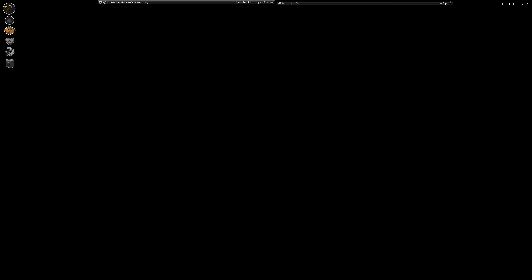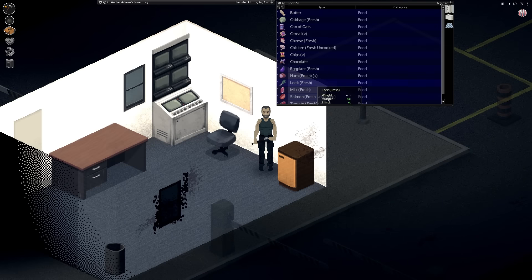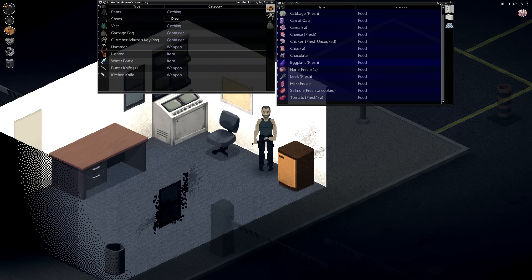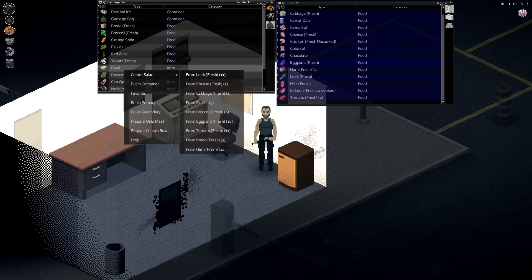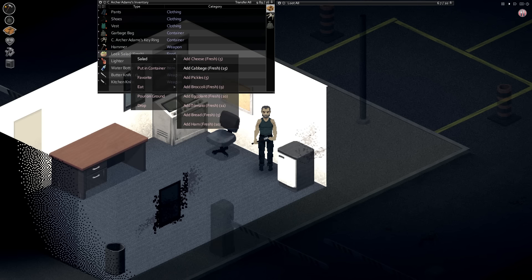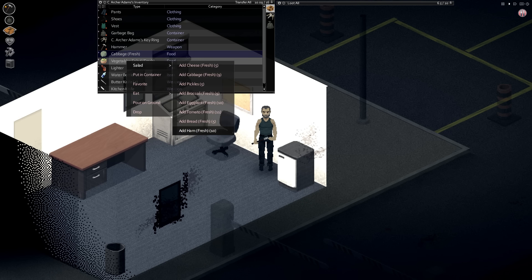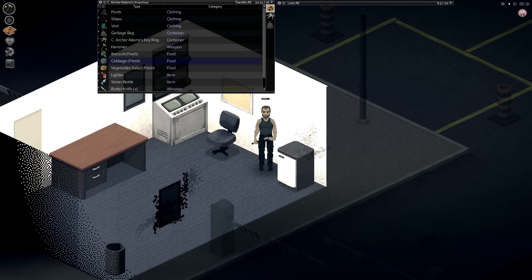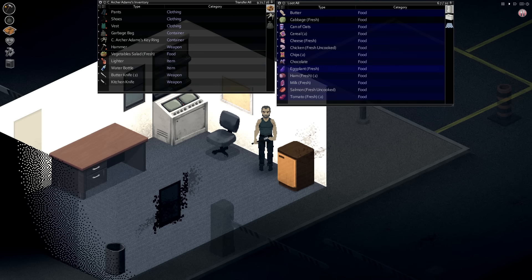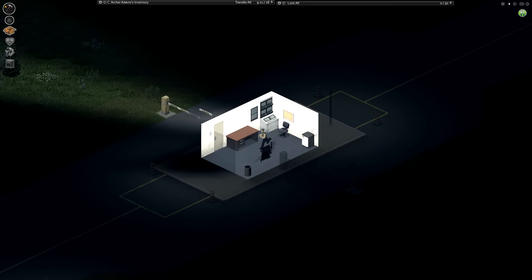Mini fridge with not much in it. Dumping off some food. We're going to have to stay here tonight — he's just too tired to go anywhere else. Closing up. We're at least going to rest. I'll take the risk and just sleep. He's probably not going to sleep very long — probably the middle of the night when he wakes up. Making a great salad with some cabbage and broccoli. We can eat half of it now.